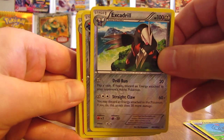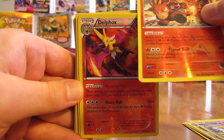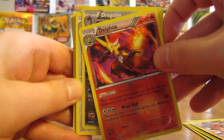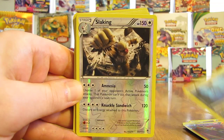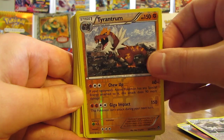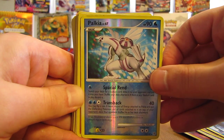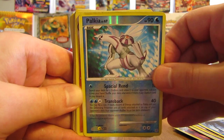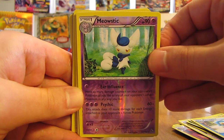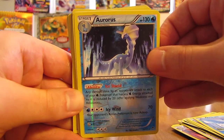Excadrill. Probopass. Team Magma's Camerupt — I like that card quite a bit. Delphox. There's a Dragalge. Slaking — I know this one's normally a holo foil card. Tyrantrum. Aurorus. Palkia — a little bit older of a card right there. There's a Gigalith. Simipour. Meowstic. Articuno — I like the original Pokemon most. Aurorus.